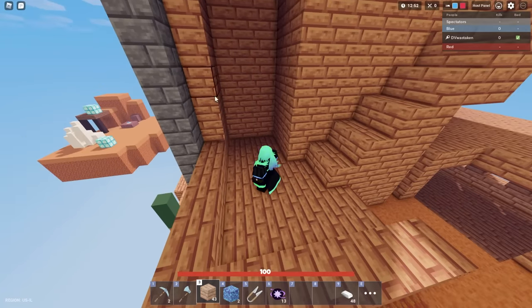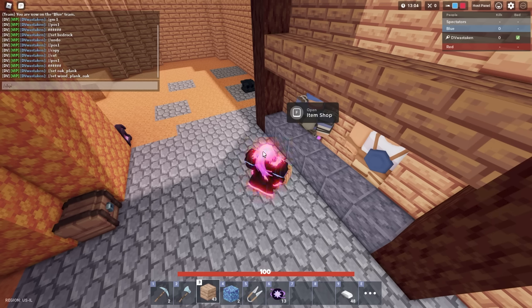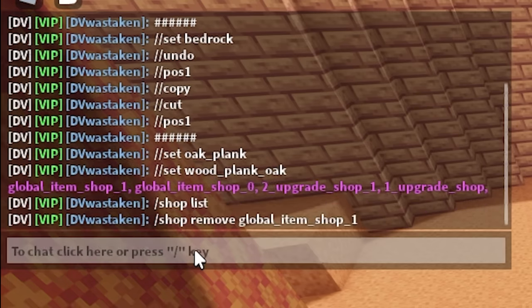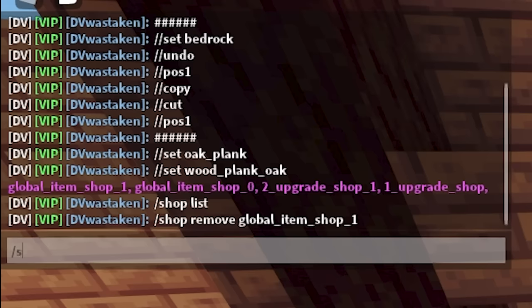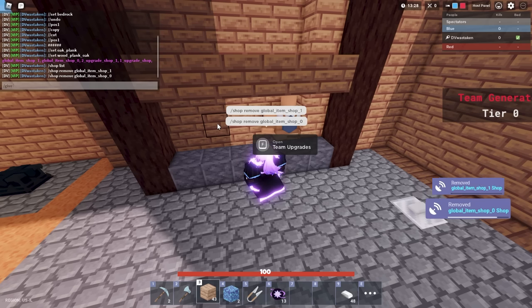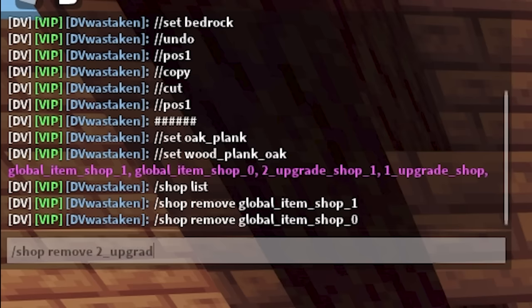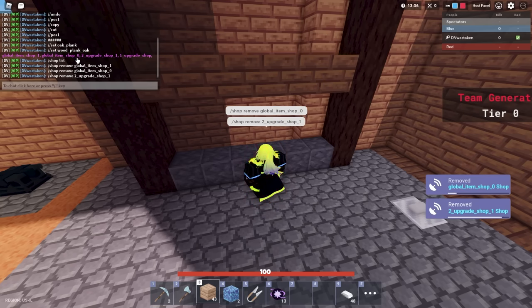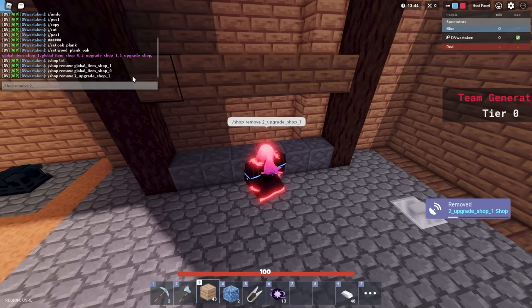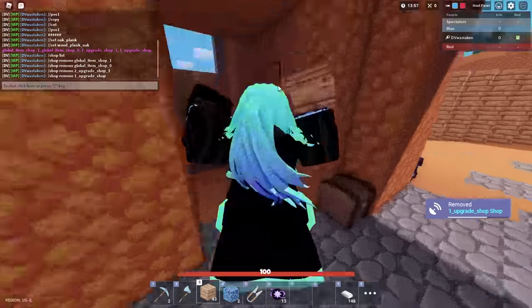We don't need the shops anymore, so let's delete all the shops. To do that, type slash shop and you get the list showing a series of IDs. Do slash shop remove then global underscore item underscore shop underscore one — and that one's removed. Then slash shop remove global item shop two for the other team shop. Then we've got to remove the upgrade shops too — slash shop remove two underscore upgrade underscore shop underscore one. Each of these are divided by a little comma so you can figure out which is which. I'll probably add the upgrade shop back anyway — it'd be kind of nice to have.